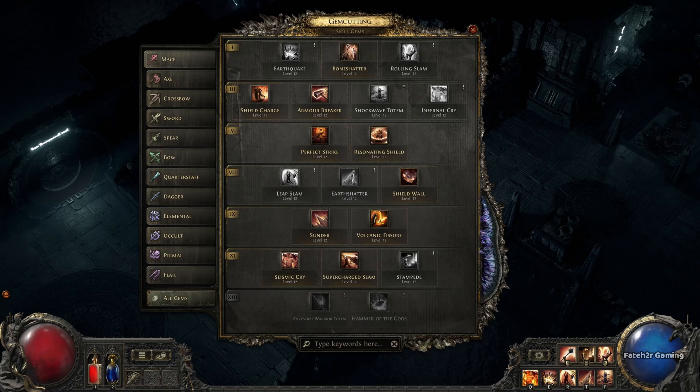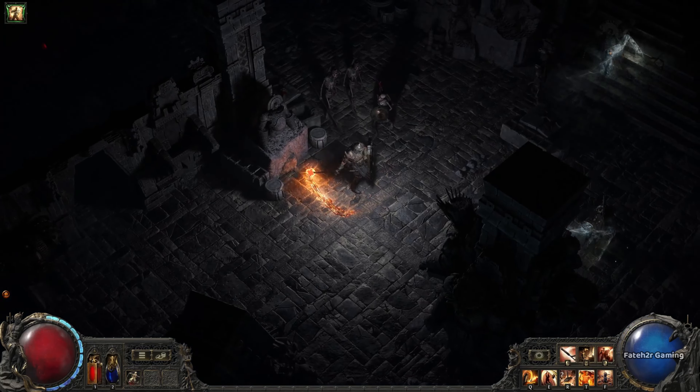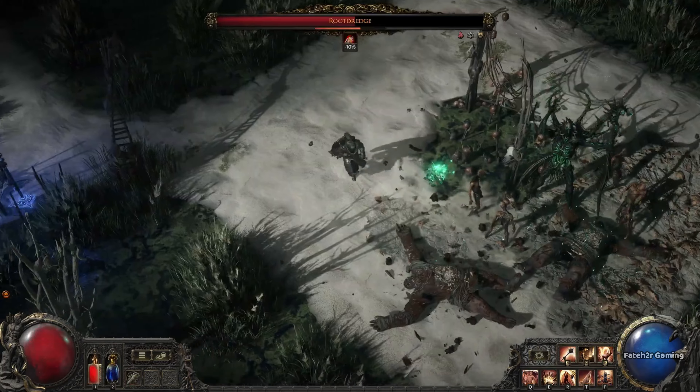Early Access will initially have six classes available. The Monk is a fast and furious melee fighter. He dashes in and out of combat, and has mechanics that involve building up and keeping momentum. Like all classes in PoE 2, you'll want to use a wide variety of skills to mix and match different combos.